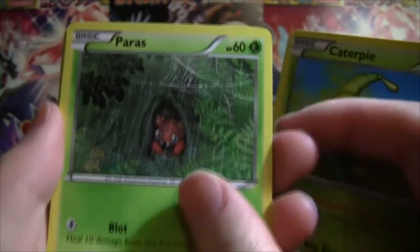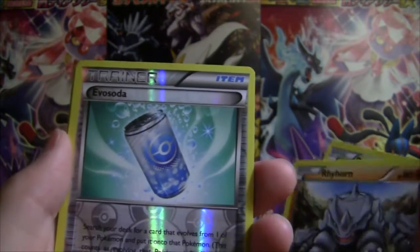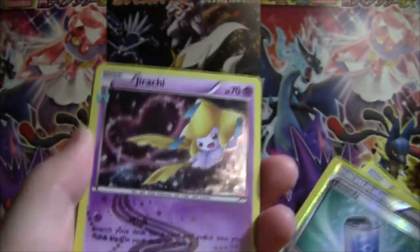Paras, Bellsprout, Rhyhorn, Reverse — it's Eevee. Let's see our next Radiant Collection card.